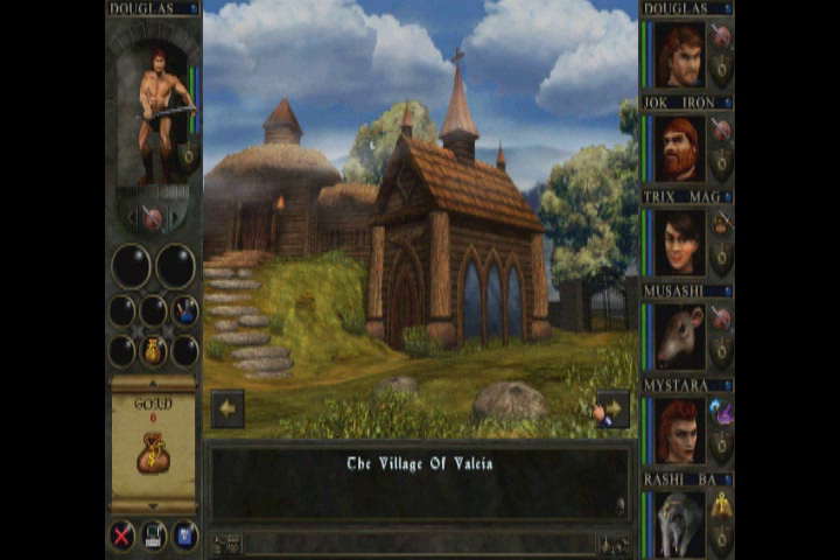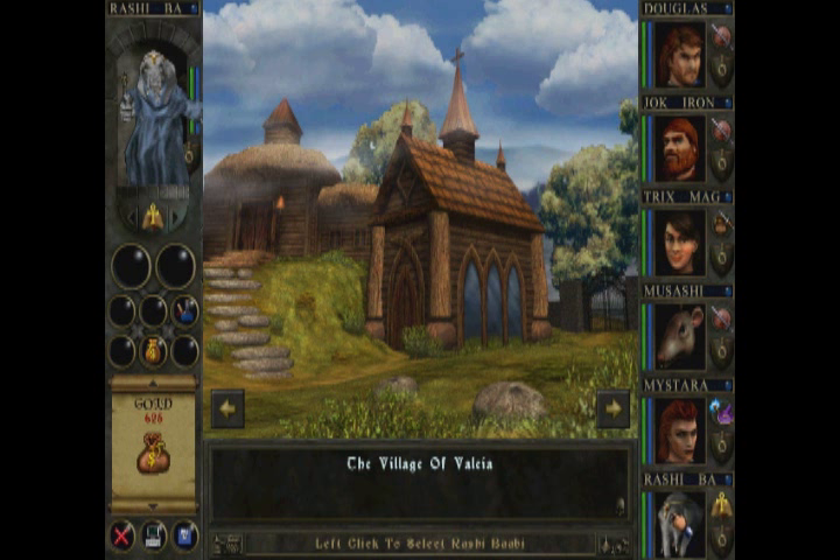To start the game, you have to join guilds to be able to advance your characters. They can get training and go into their prestige roles and so forth. I only have enough money left over to have one person do that, so I'm going to start with Rasu Bobby to join the cleric's guild. Let's check this place out.